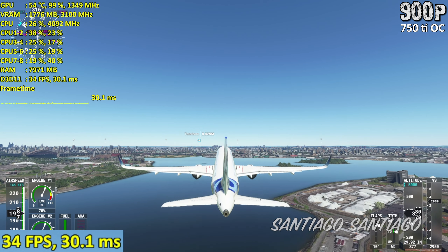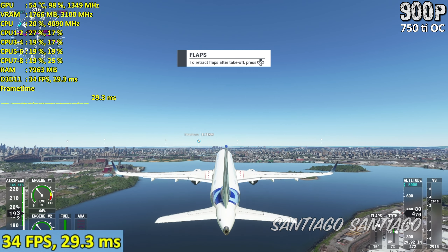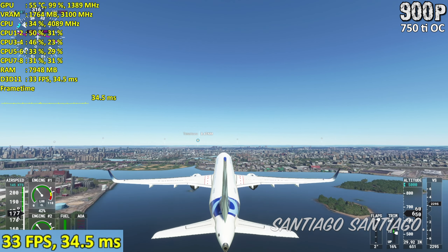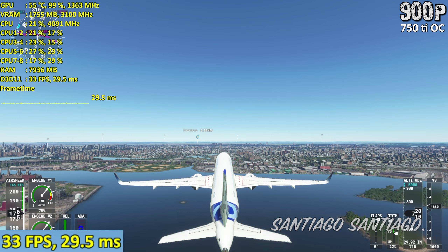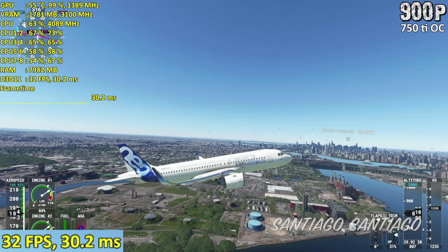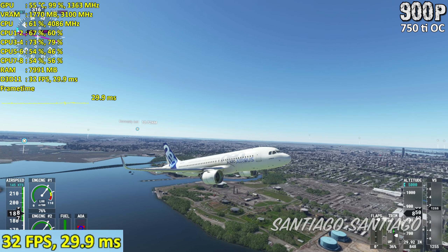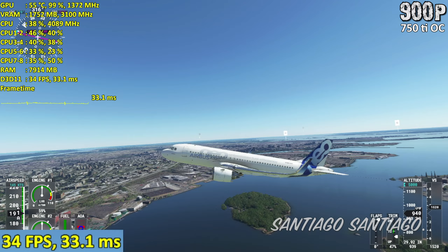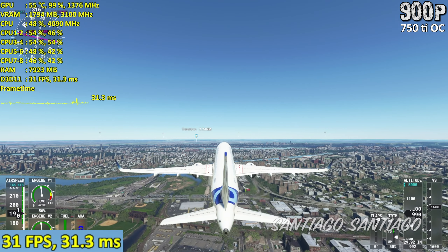On the CPU side it's still pretty demanding. For 30 frames, maybe 4 cores and 4 threads would be good. If you're aiming for 60, a 4-core 8-thread is a must to hit 60 sometimes. In general it's still not enough to maintain it consistently, but if you have 6 cores and 12 threads, you should be able to maintain 60 more often.